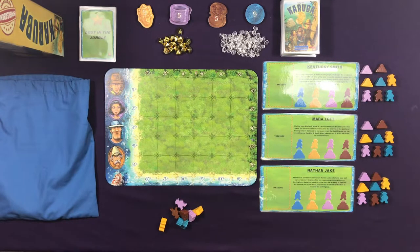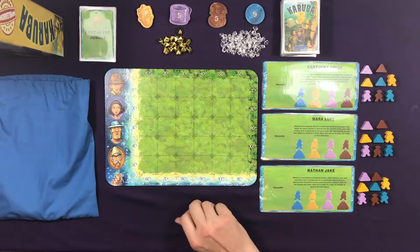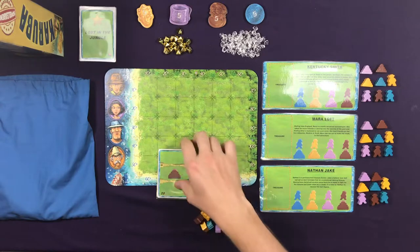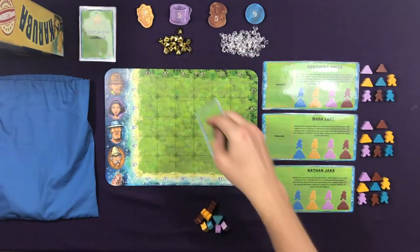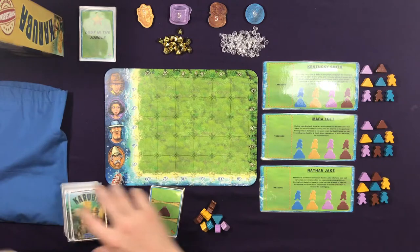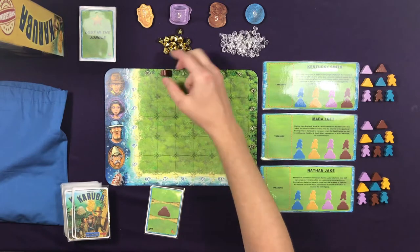Getting back to Karuba — to set up we need to seed the board, just like we would in a multiplayer game. To do that, we're going to shuffle this deck and flip over cards. In the bottom left you're going to see a number that references positions along the edge between 10 and 110. So the first one is 20 — it's a temple, so I'll put it at the 20 spot.